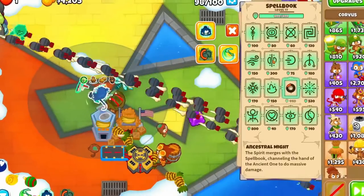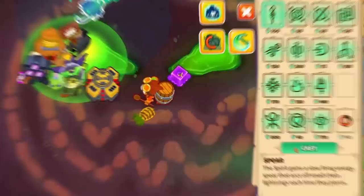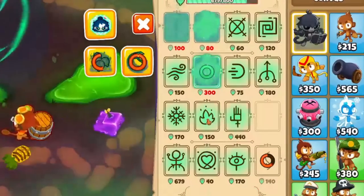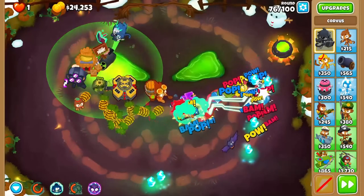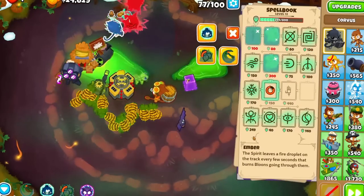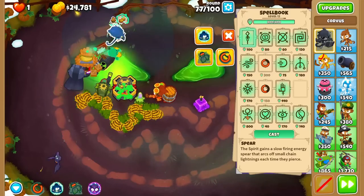In rounds 80+, when you don't need to be spamming Nourishment anymore, a classic combo is using Ember, Repel, Spear, and Echo all at the same time. The double pushback of Repel will stall the balloons, making them stay in the flames of Ember much longer than normal, which is super helpful for dealing with mobs and super ceramics. If Repel is on cooldown, you can replace it with Frostbound — it does a similar thing but costs 20 more mana.